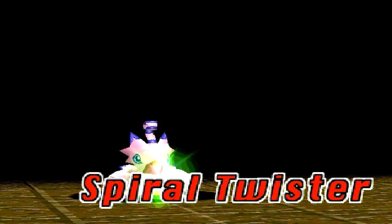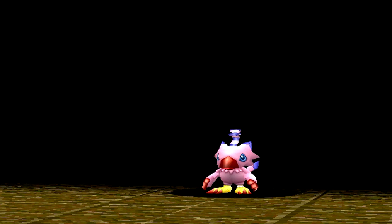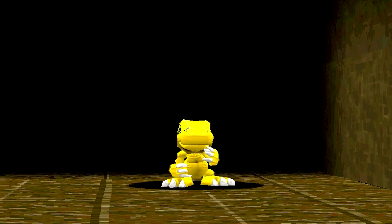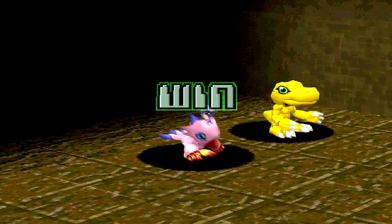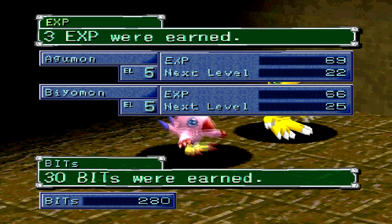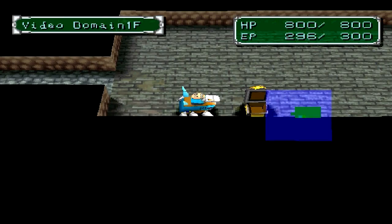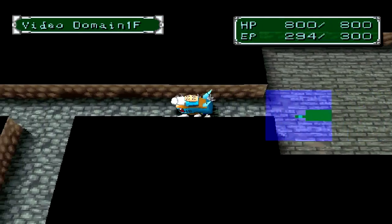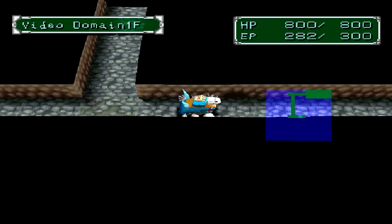Here we go, entering the domain. We can't one-shot the enemies, but we'll get some levels going through here. Battle completed — we're getting a little experience, which is always better than zero. We opened a chest and got another HP Disc. Also, our battery is now at 300, which is pretty sick and awesome.